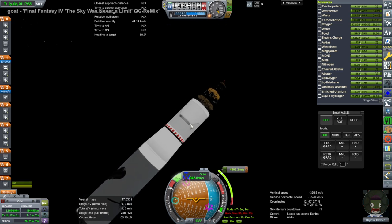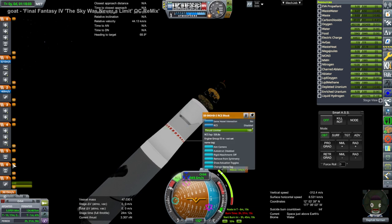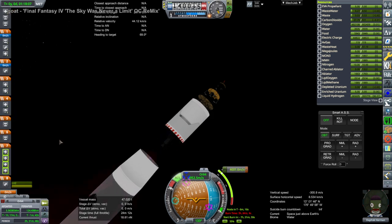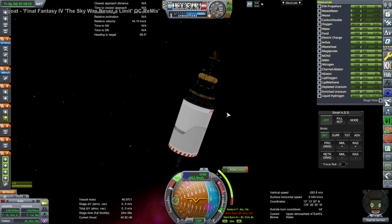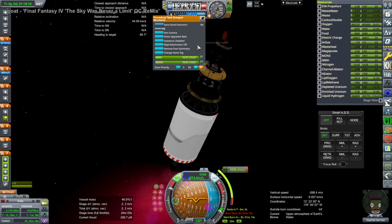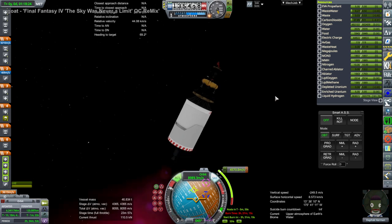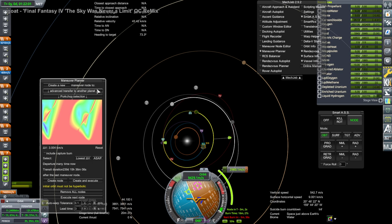We have a separate nuclear stage here. That was the New Glenn's second stage with the two BE-3Us, but now we have a single nuclear engine and a hydrogen tank. This nuclear engine is based on the NASA NTP architecture — it's not a timber wind or pebble bed or anything like that. It's just your normal one from that plan, fairly low thrust, about 110 kilonewton.